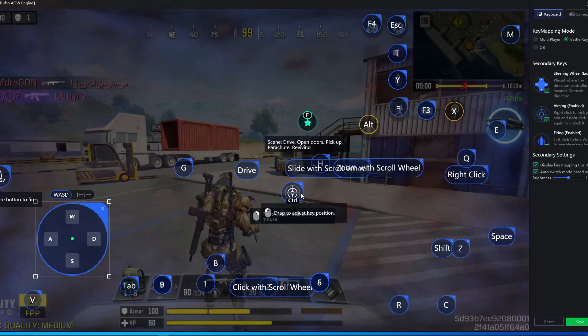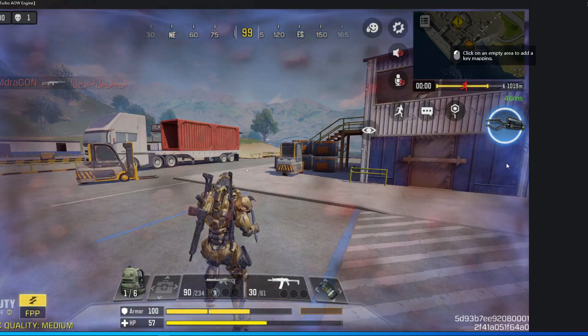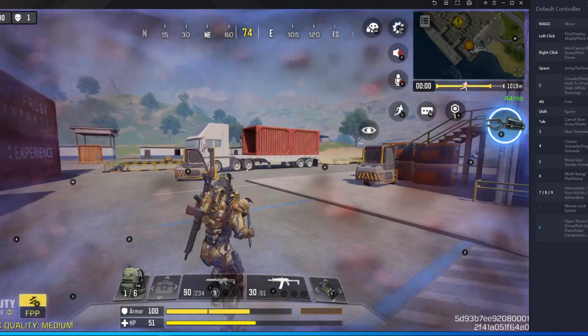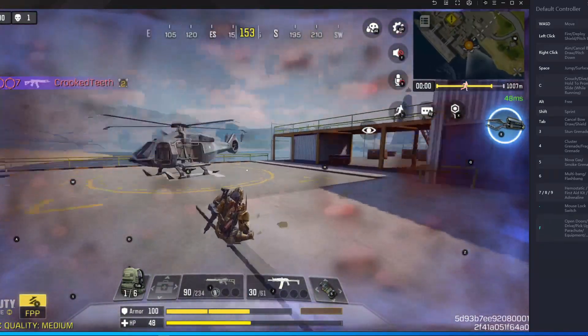After that, if your control like aim is not working, then you have to remove the control, press save, and go inside the key mapping. You have to put aiming over here, place it, rename it to control, and press save. After saving, you will be able to aim.